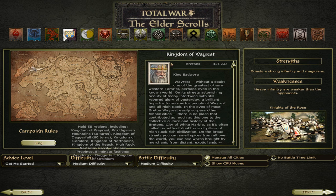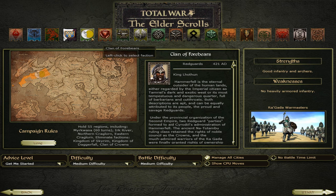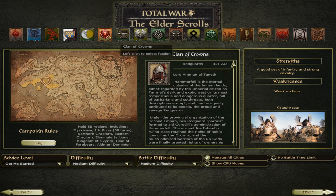We have the Kingdom of Wayrest — they are also Bretons, and their king is King Eadwyre. We have Clan Forbears, and their people are the Redguards — their king is King Lothan. And we have the Clan of Crowns, also Redguards, and they have a lord named Ammon Al-Tanet. So they are like the Middle Eastern factions of the mod, these two.